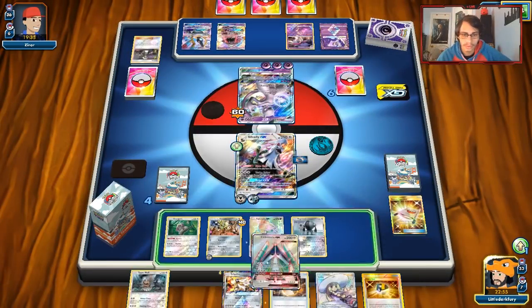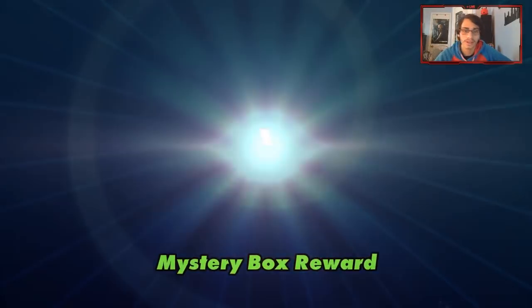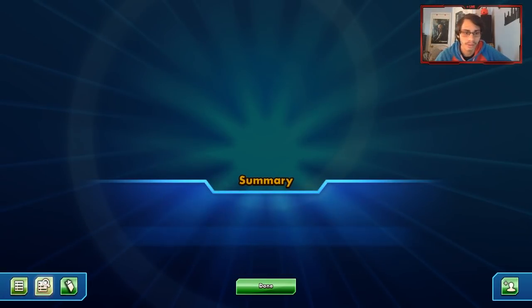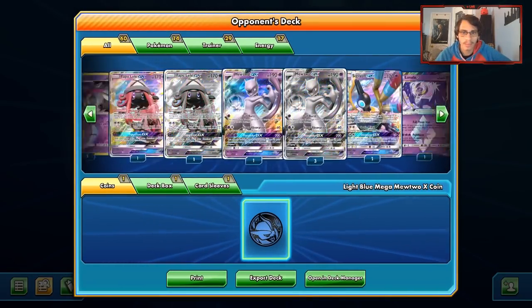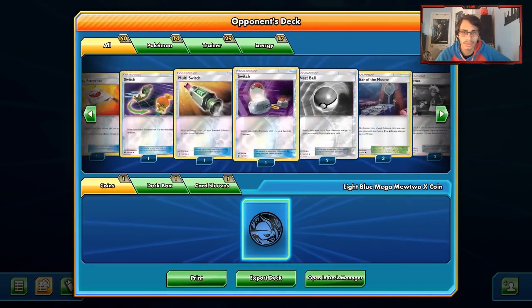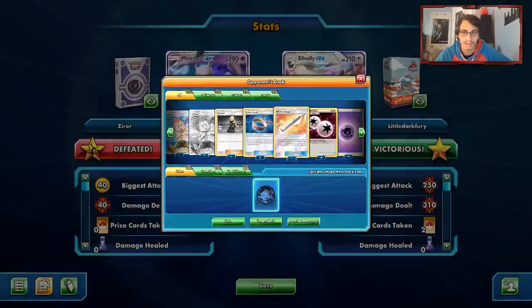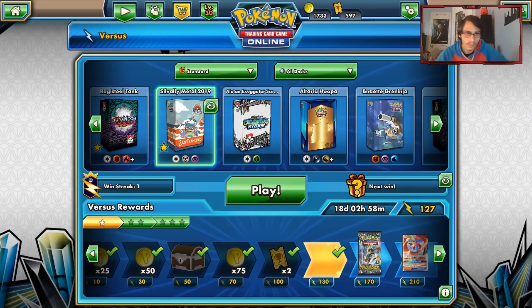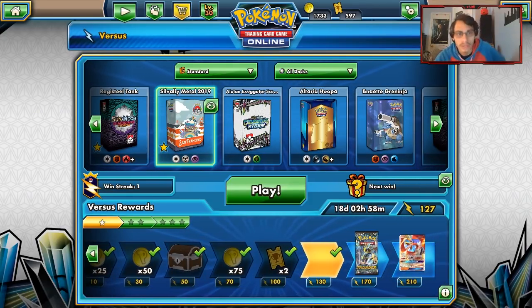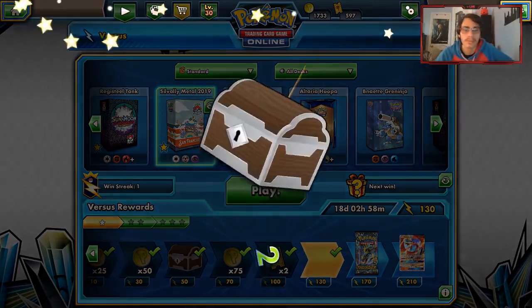I'll just put Celesteela down. That game's over. Wow — my opponent was only playing Mewtwo and Sigilyph, not even that many Psychic attackers. That's fine. We did get a Forbidden Light pack out of that, which is pretty good. We got two chests to open up. We showed off why I like that Duskmane — the Duskmane could have come in handy. If he didn't have the knockout, he could have Super Absorbed me and might have survived even with a Choice Band Turbo Drive.